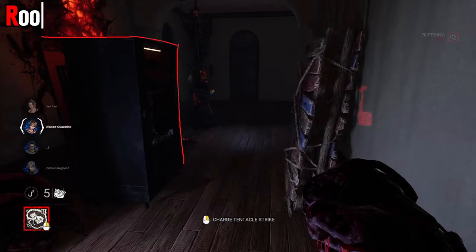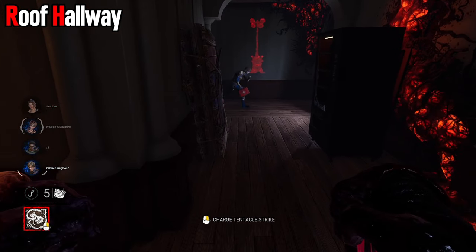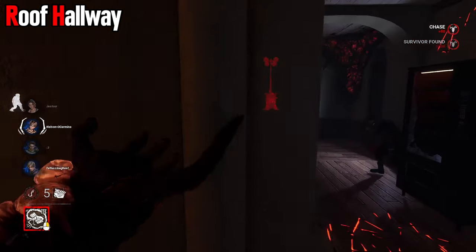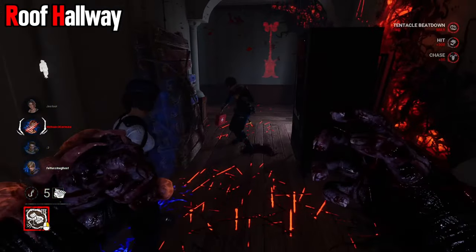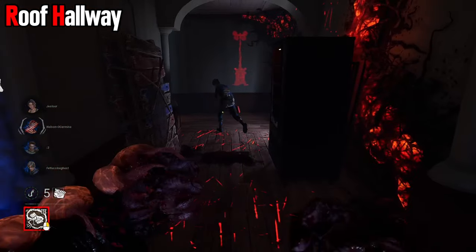The roof hallway exit is not incredibly common to see, but if you have to come in here, a whip drag will do you good. A survivor that knows what they're doing will just go behind the vending machine — if they don't dodge the whip drag, you get the hit; if they do, they dodge it safely.